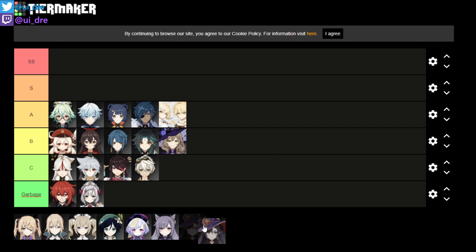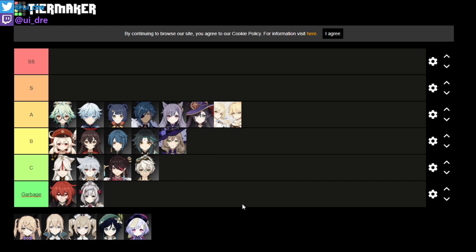Mona and Keqing we think are quite similar in supportive aspects, so we put them both in A tier. They are very good DPS characters and solid supporters as well. If you want to use them as supportive characters, they are still very good. In general, these two characters are very strong if you pulled them.